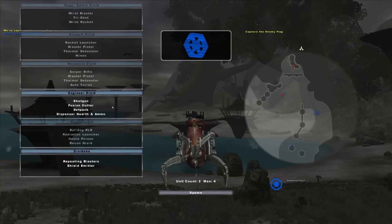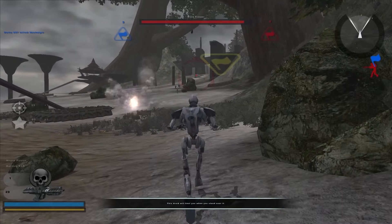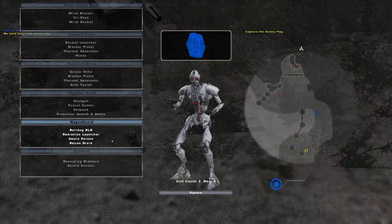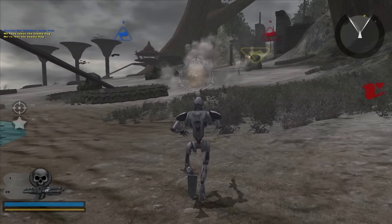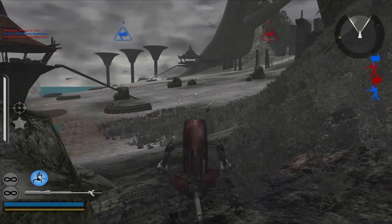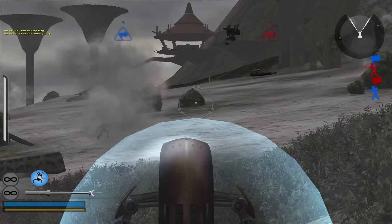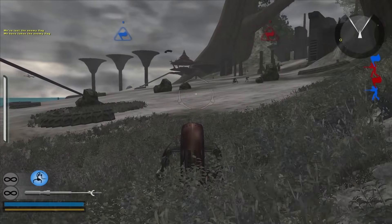The Separatists have the Magna Guard and the Droideka — two very good units. The Magna Guard has RLR missiles that can lock on to pretty much anything, plus a Radiation Launcher, Neuro Poison, and a Mark IV Recon Droid. Just about as good as the Droideka, with its two mounted blasters and a personal shield. You can put the shields up and mow down as many troops as you want — after a while they'll gang up and take down your shields, and after that you don't last long, but in the moment the Droideka can be extremely overpowered.